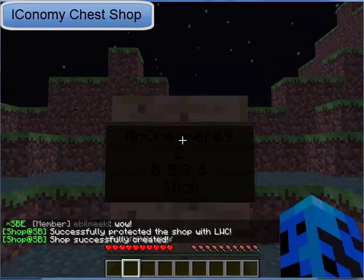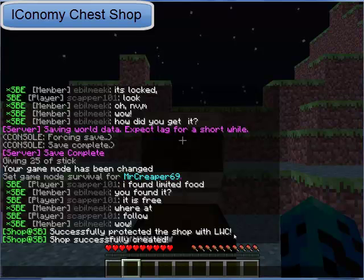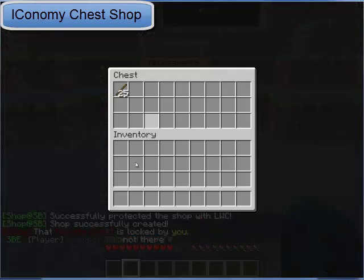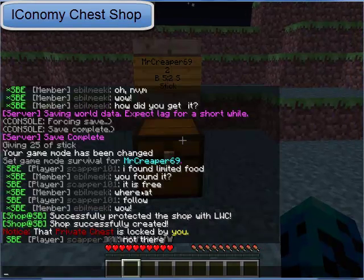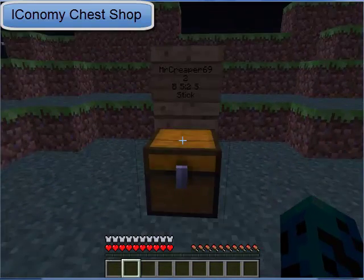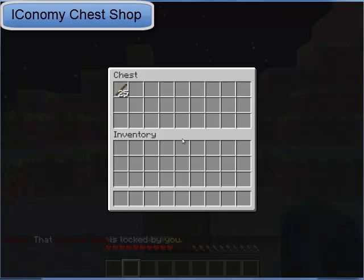As you can see it will say down here 'shop successfully protected with LWC'. So I've got the LWC plugin in it also. 'This private chest is locked by you.' And then it will say 'shop successfully created'. As you can see it's 'shop at SB' because I've edited in the config. And now anybody can come along and just buy from me now.